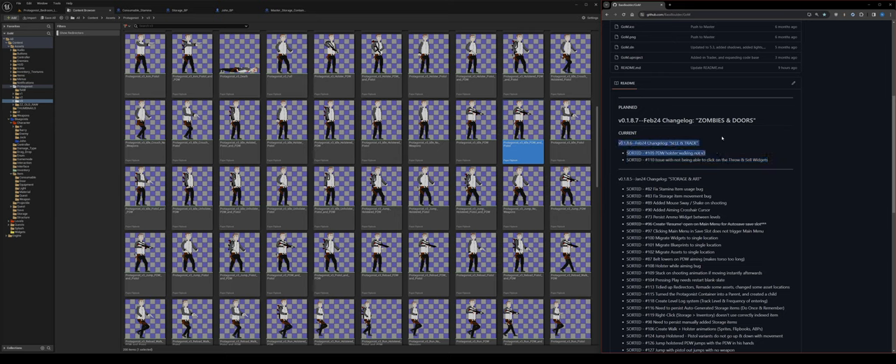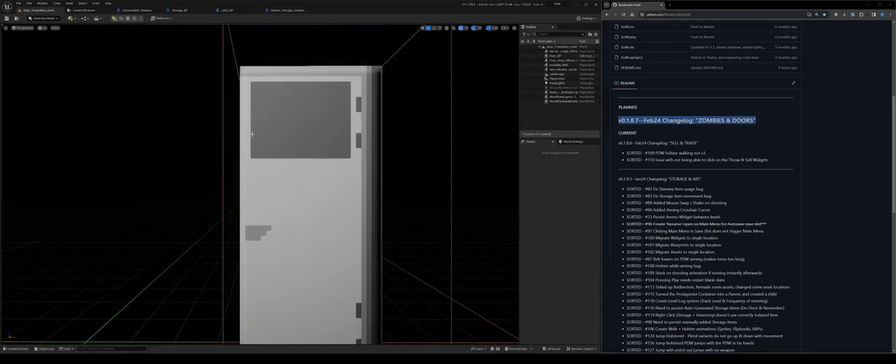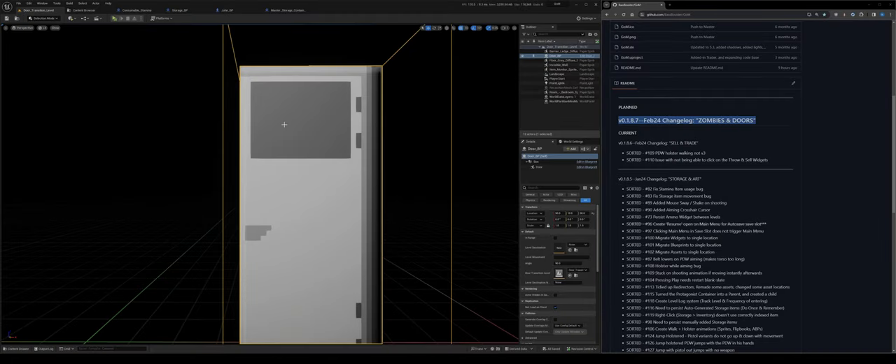Fixed something, broke something else — still need to fix the throw and sell widget. After that mini branch is done, I'm really excited about zombies and doors. Currently levels just load you in; I want a door transition like Resident Evil — you interact with a door, its sprite carries through to a transition level, the door closes and opens into the next level. I've already got a door blueprint working.